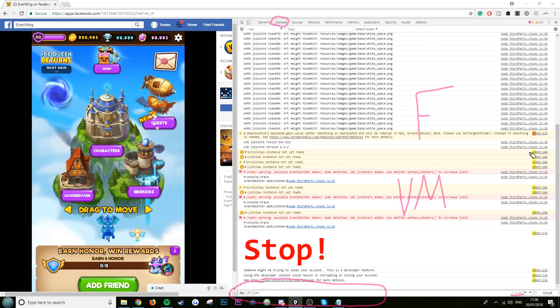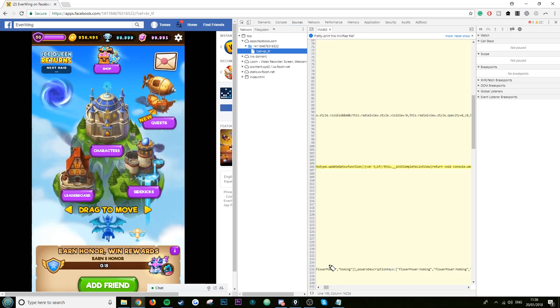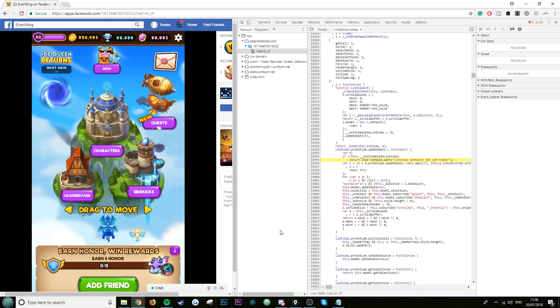Once the search bar is open, type 'vm'. You'll see about 20 results, and several of them will be highlighted in bright yellow. Just click on any one of them — the numbers don't matter. Give it some time to load. Once it's loaded, you'll see little brackets at the bottom — click on that. This is called Pretty Print, which can take a while to load.